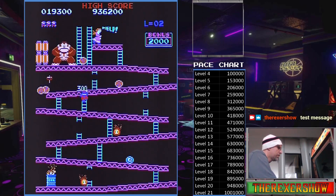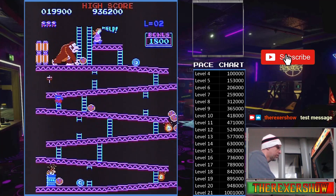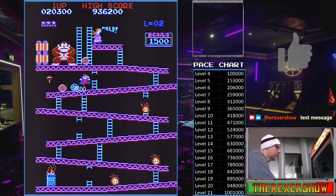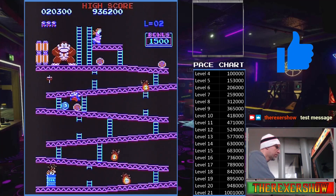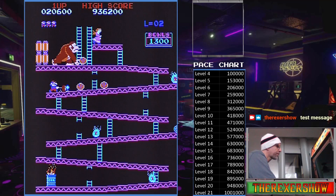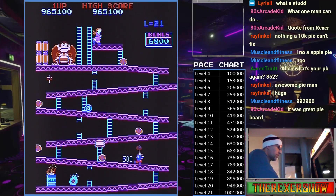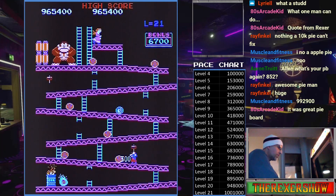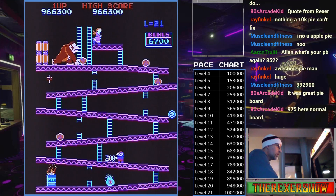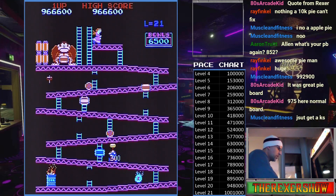Those who follow my channel know that I have religiously been playing Donkey Kong for the past couple years in order to achieve two things: the kill screen and 1 million points. On my way to these objectives, I realized it's possible I could get a million points and the kill screen in the same game, hence killing two birds with one stone. Little did I know that getting 1 million points was much, much more difficult than simply getting the kill screen.